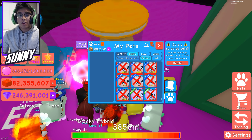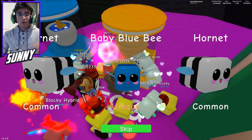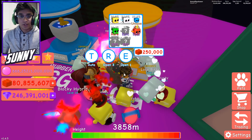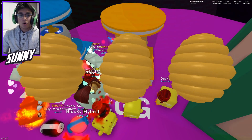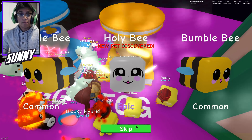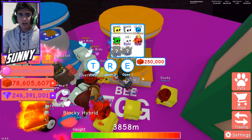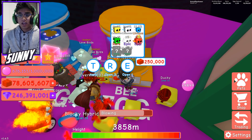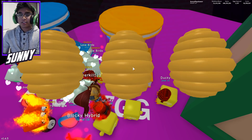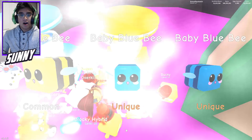Hopefully you guys enjoy these codes. We're gonna have to buy the thousand slot thing as well, but that'll probably be in the next video — I don't want to buy everything right now. I spent quite a bit of Robux so might as well open some eggs. We got the holy B — that's three percent, but the evil B is actually much better. Let's make some of these shiny — boom! Opening so many eggs right now.